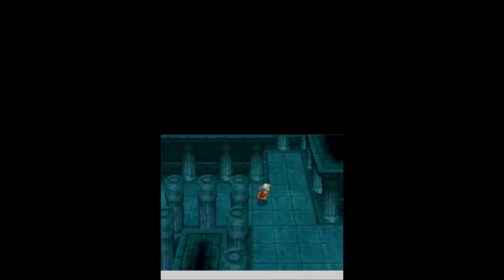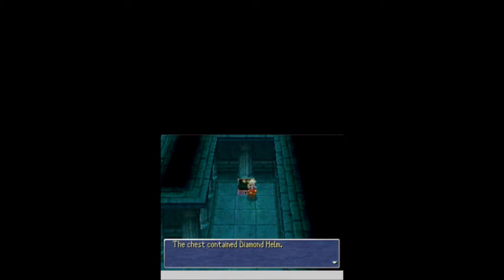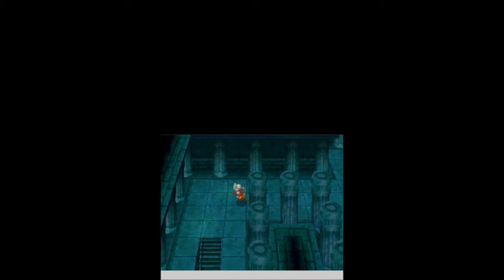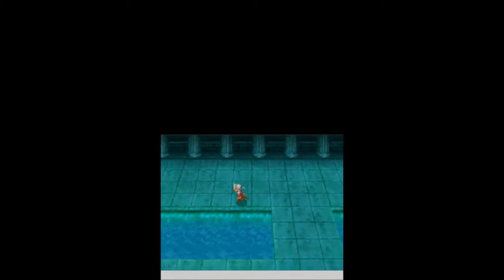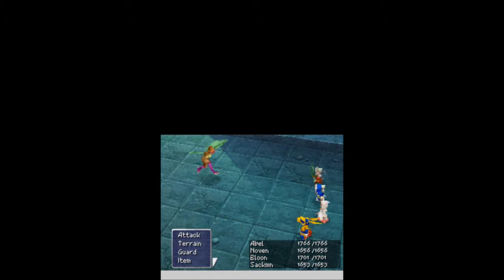Let's go ahead and use a Magic Key. Hopefully there's some good treasure in here. We find a Diamond Helm, which I already had. If you make me go back and get more Magic Keys, I will be very upset with you, game. This place is huge — I'm going to need to go get more Magic Keys. What kind of enemies do we have here? We've got Deerahs.